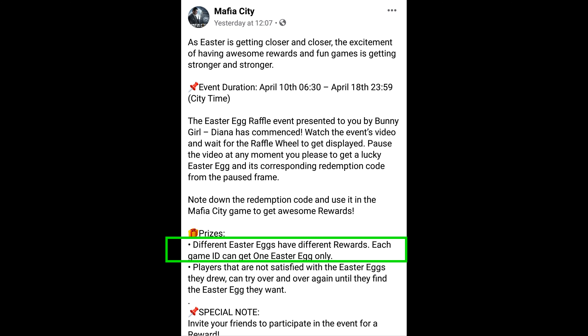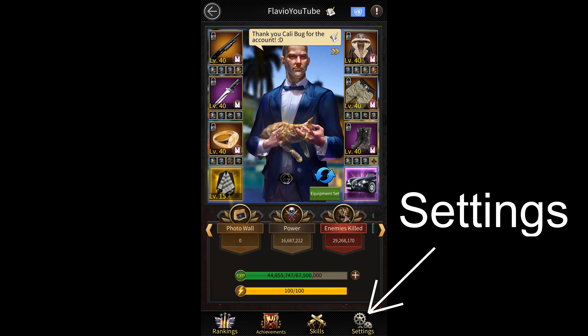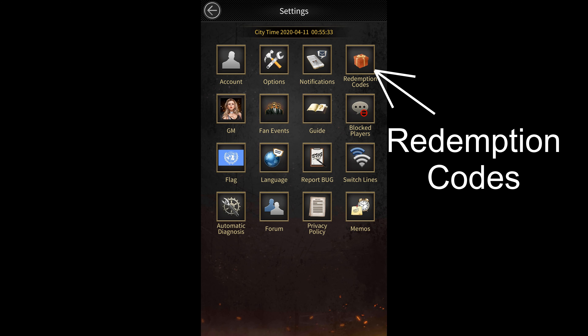There are six redemption codes in the game for you to choose from, however you can only use one code per account so make sure you pick the one that you want. To use these redemption codes you need to click on your avatar at the top left of the screen, then go to settings and then select redemption codes.